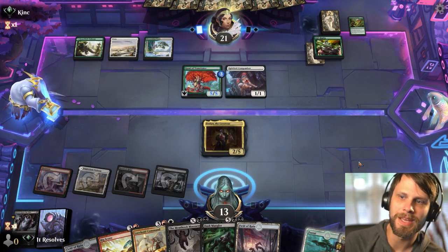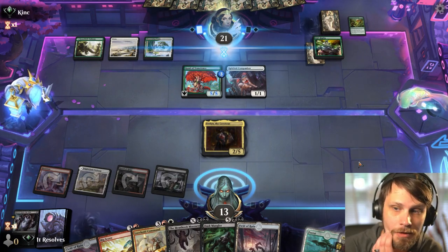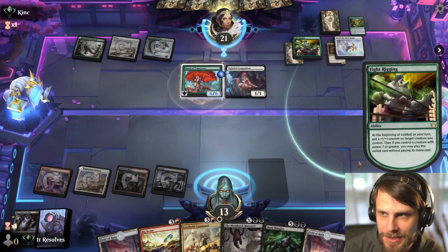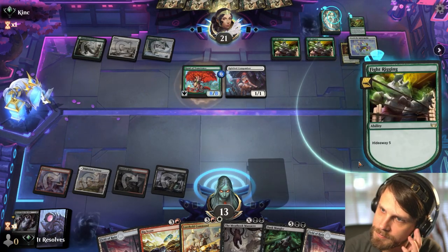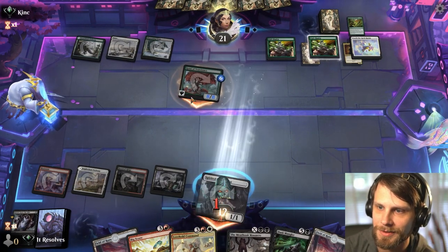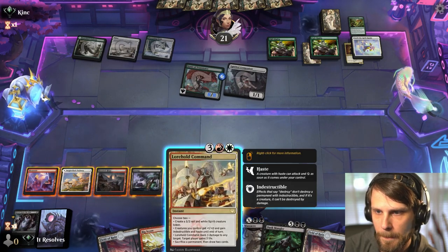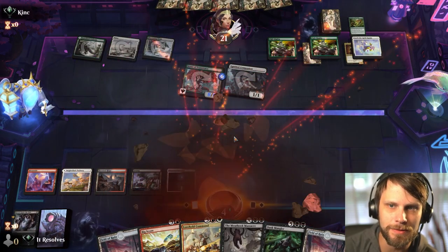They've got Touch the Spirit Realm, so that's not going to happen — that also gets rid of our Ob Nixilis play. Now they have an eight-eight which is really good. They had a Fight Rigging on the Fight Rigging — that was really sick, so they can stack these counters. We're just super dead. I'm going to go ahead and concede. Let's move into game three.